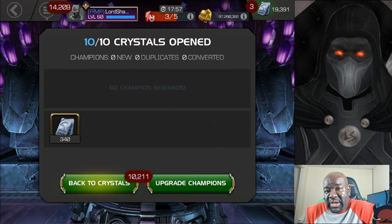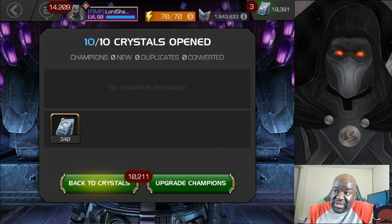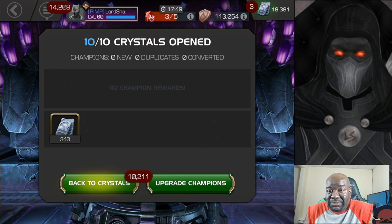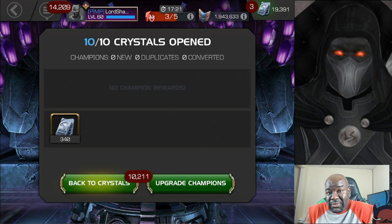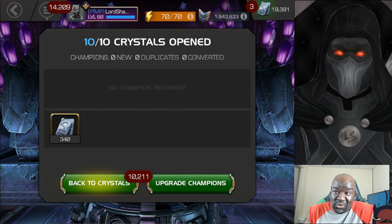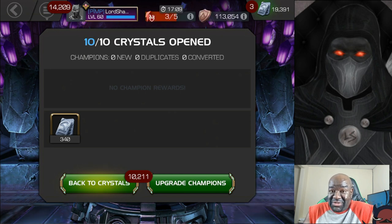That's going to do it, guys, for this video. Not the best of openings, but we did get some units — units are always welcome. 9,000 five-star shards at my level right now is not really all that great; 1,000 more and I would have been able to open up a crystal, which would probably have given me a dupe of whatever I was trying to do. Thank you all for watching. Click like, subscribe, leave a comment — let me know what you thought about this video. Did you get this bundle? Do you have the sigil? Did you get the sigil in order to get this bundle, and what did you get? Because I know if I had gotten the sigil and got this, I'd be really pissed. I don't recommend getting the sigil just for this bundle. Take care and have a blessed day.